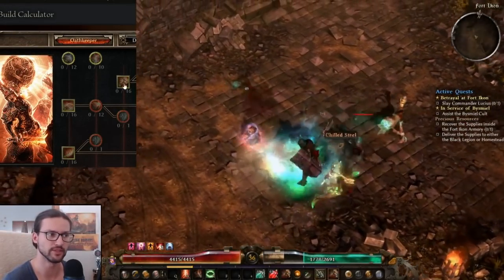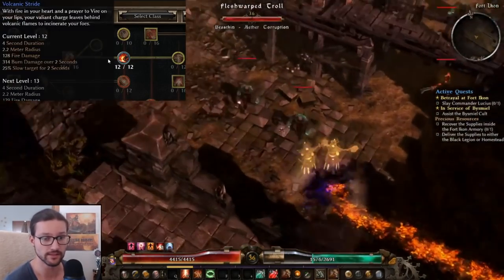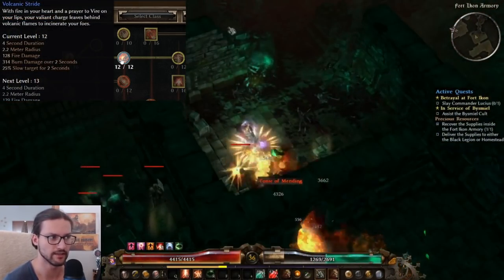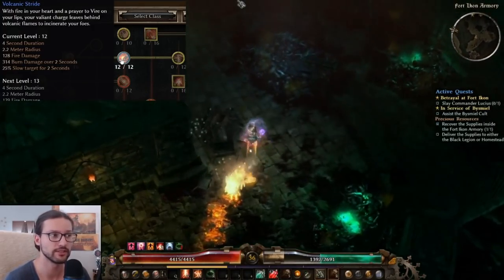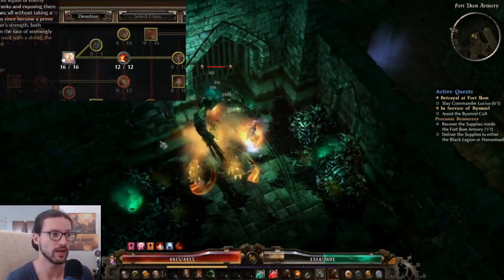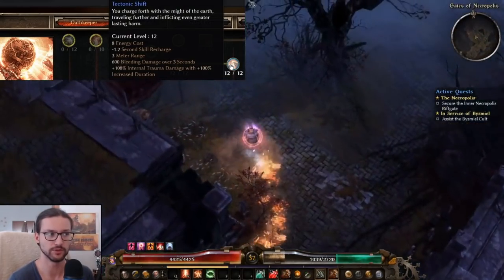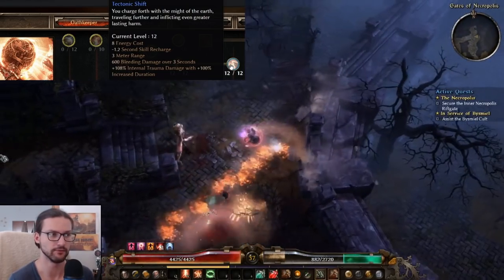The best leveling skill for Oathkeeper is by far Viral Smite, as well as its fire trail, Volcanic Stride. Why is that so good? Well, it's mobility and AoE basically in one skill, and also the fire trail from Volcanic Stride stacks — at least the flat fire does, the burn damage does not. But stacking this flat fire damage is going to increase your damage by a lot, especially when you have low cooldown. By default, the cooldown of Viral Smite is 3.6 seconds. You can use Tectonic Shift to reduce that by 1.2 seconds down to 2.4 seconds.